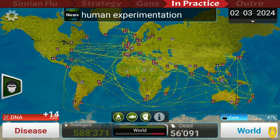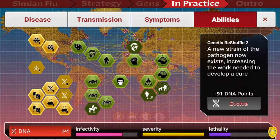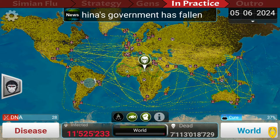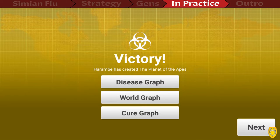In the end, use Genetic Reshuffle 1, 2, and 3 to crush the cure and get a better score. And there you go — that's the Simian Flu on Mega Brutal with a 5-star rating, just like that.